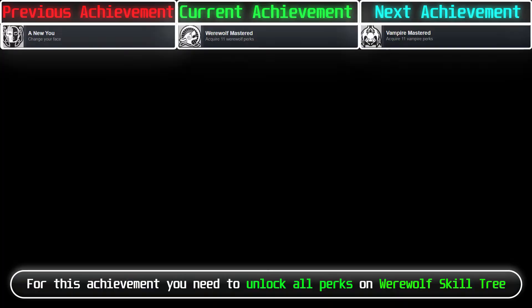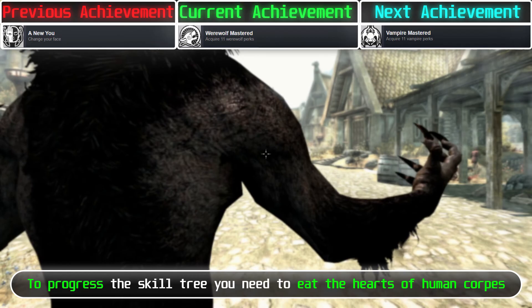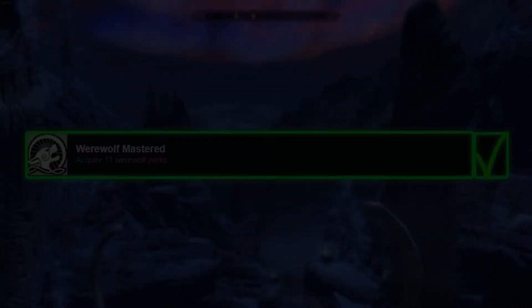For this achievement, you need to unlock all perks on the Werewolf skill tree. You can turn into a werewolf if you follow the Companions quest line. To progress the skill tree, you need to eat the hearts of human corpses. After you unlock all perks, you will get the achievement.